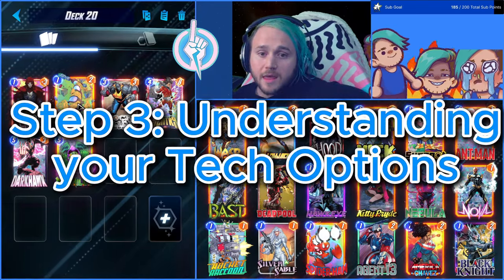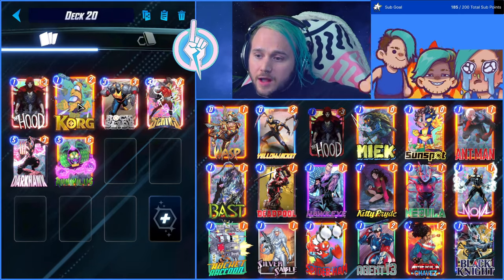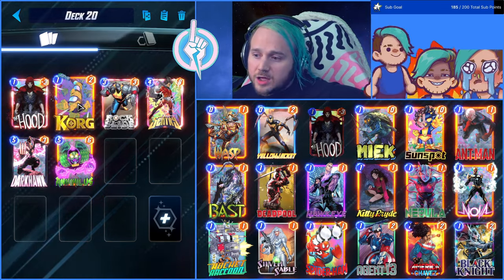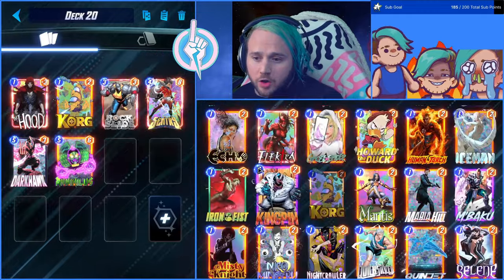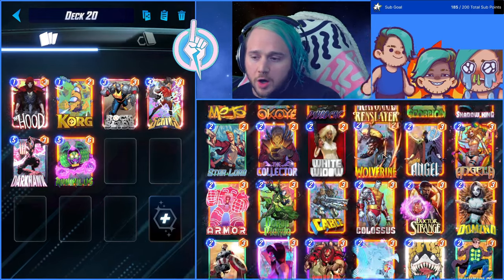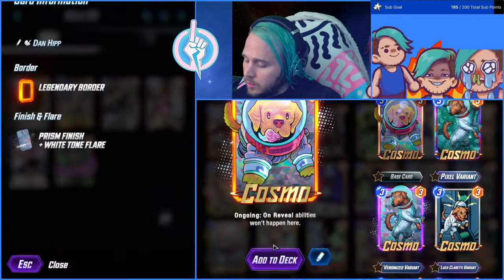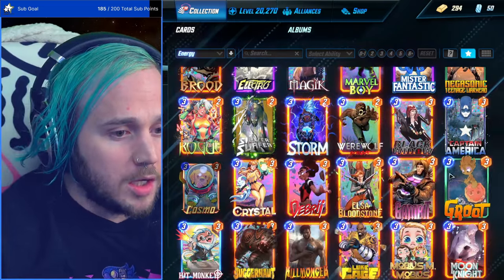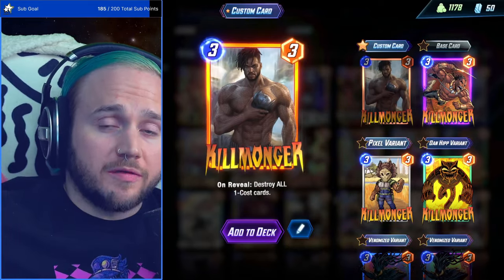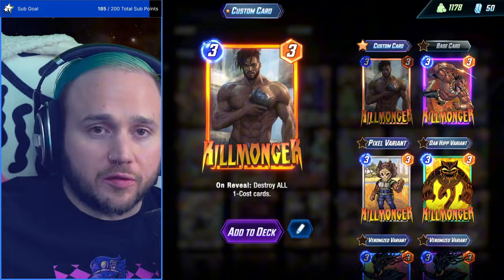The next thing to talk about is understanding your tech options. A tech card doesn't necessarily fit within your deck but counters something your opponent may play. If on-reveal cards are making your life difficult, the best-known examples are Armor, Cosmo, and Shang-Chi. If on-reveal is a problem, add Cosmo — the best doggo in the game. Another example is Killmonger: if there are a lot of one-cost cards in the meta, Killmonger removes your opponent's one-cost cards, which is useful against zoo decks or destroy lists.